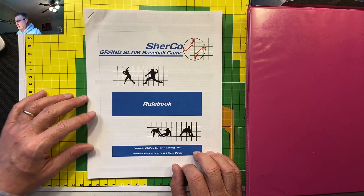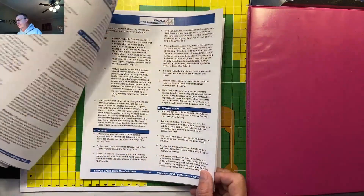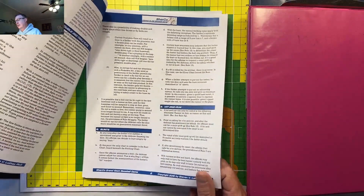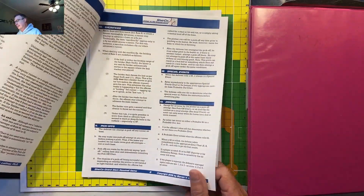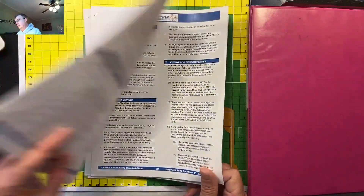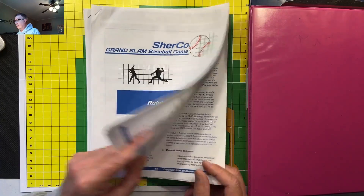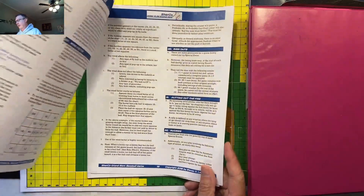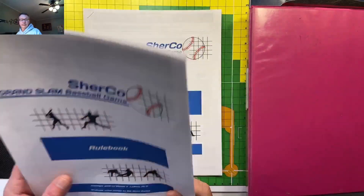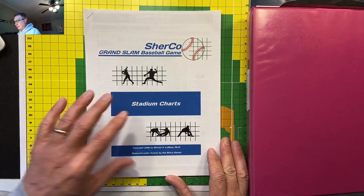First of all, the rulebook — pretty extensive, about 20 pages long, but very detailed. If you have any questions, they'll answer them on their forums or Facebook page. I asked a few questions and they were very quick to answer. There is a pretty good learning curve to the game; you can't just pick it up and start playing in 30 minutes. There's a lot of little things to learn.